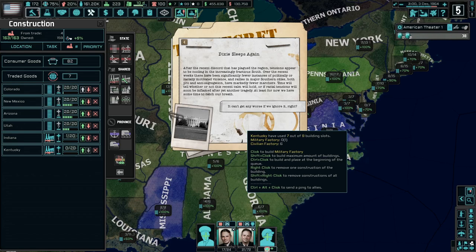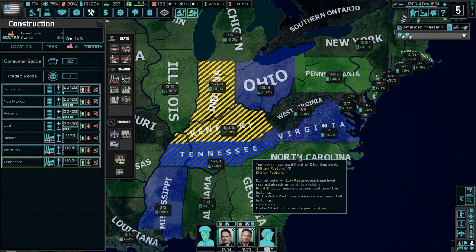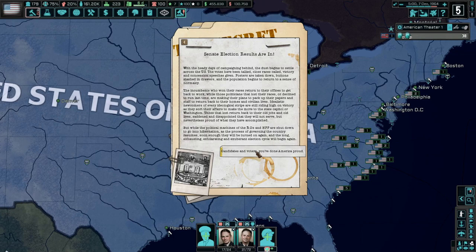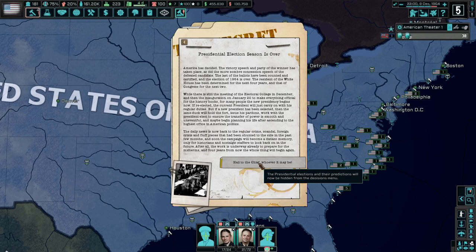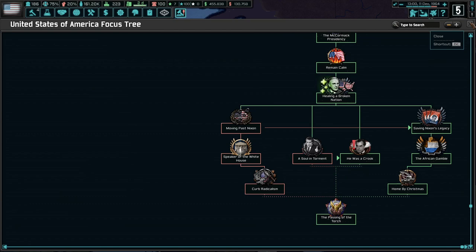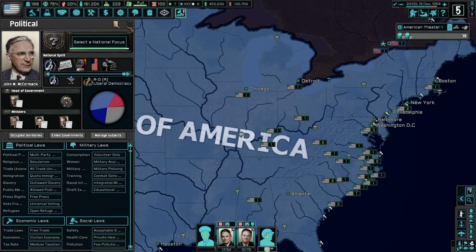We completed all of 'Dixie Sleeps Again' and all of the infrastructure I was working on, so now I'm going to start queuing up a bunch of military factories — I need to start ramping up my ability for war in case this cold war goes hot. LBJ won the presidential election with 382 electoral votes, so Lyndon Johnson will be our new president. John W. McCormick is still president until we get to January 20th, and then I imagine we're going to see a brand new focus tree.